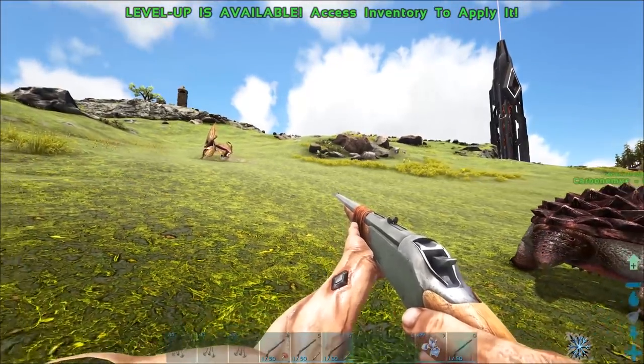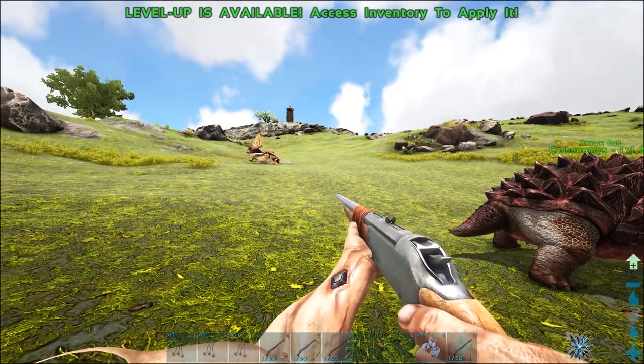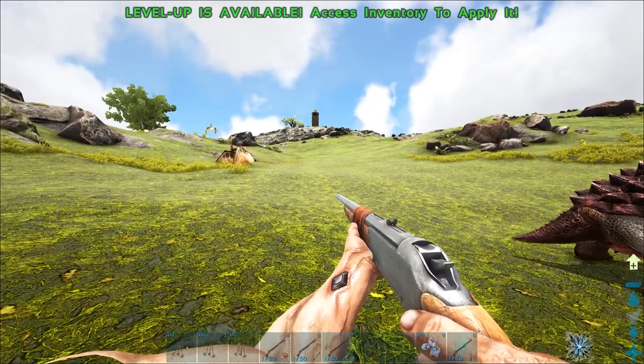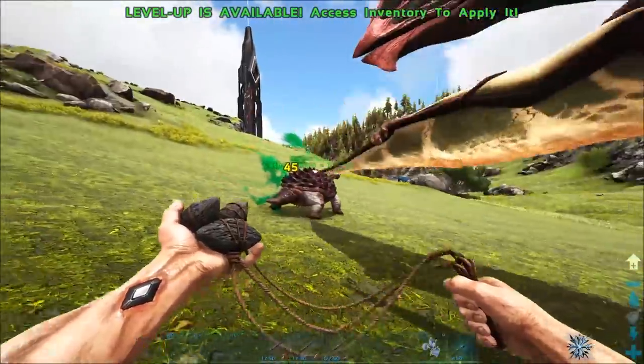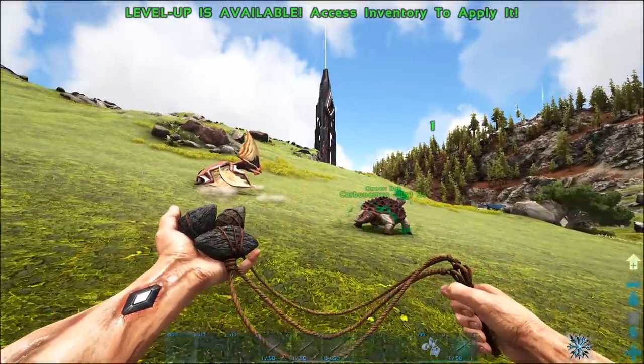This next method requires you to be more advanced in ARK, but it's similar to the rare flower method. You use pheromone darts — whistle your creature to passive and shoot your own tame with the dart. This way you're not getting hurt and your creature tanks it.